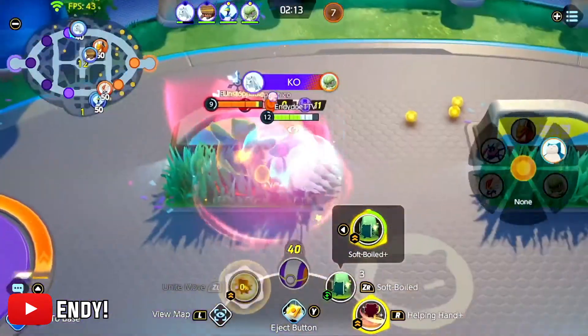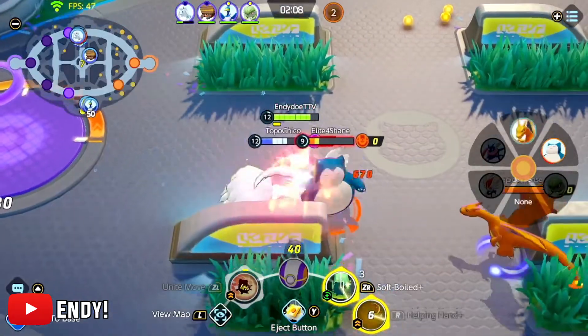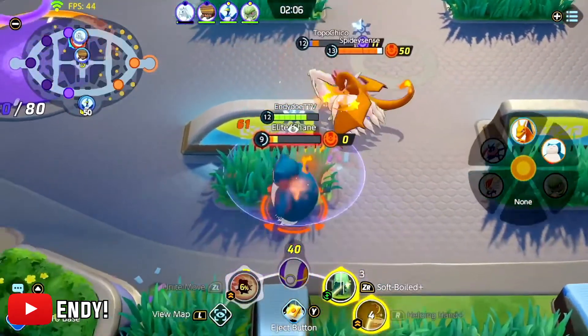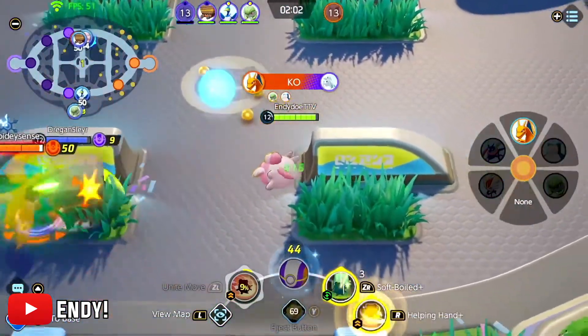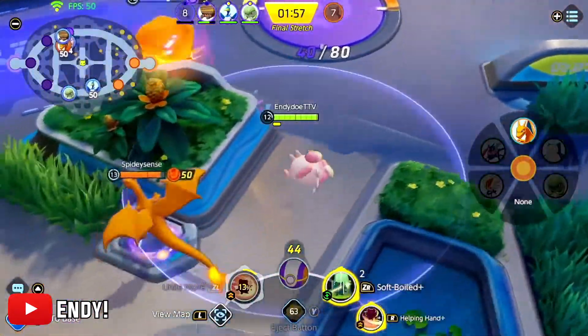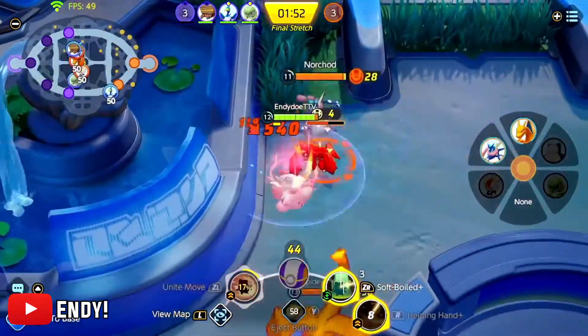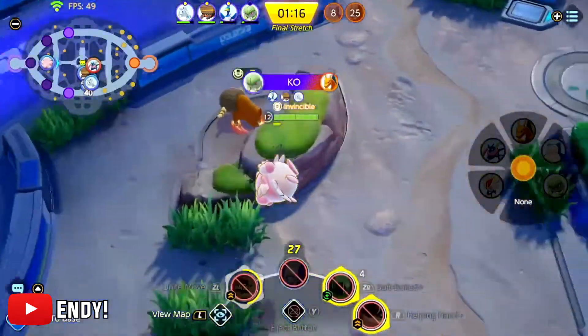Then we have a couple of Blissey-related bugs. This is dubbed the floor Blissey bug and I'm pretty sure this one has been already fixed, but it's just so funny looking I had to show it. You can see the walking animation isn't working as intended — that looks just dumb, especially when you go on that jump pad.